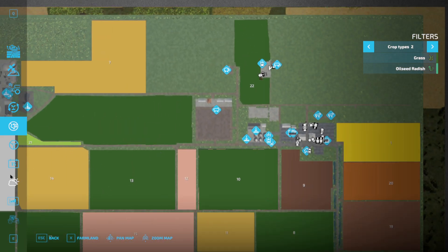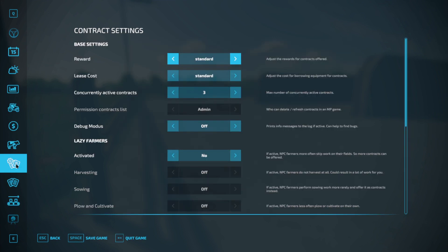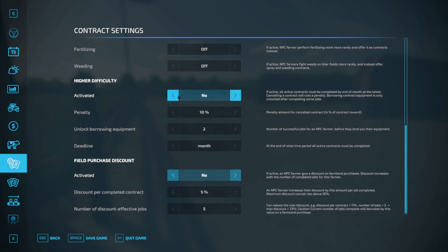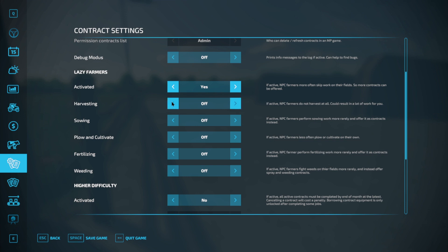Let's go ahead and get everything set up the way I like to set stuff up. First of all, we need to find everything. I go in here and make it so I can have unlimited number of contracts, because that's how we're gonna start — it's the only way I know of to make money. We do technically own the cows, but I still want to do some contracts. I go through and turn on everything, and I hit the Lazy Farmer option.